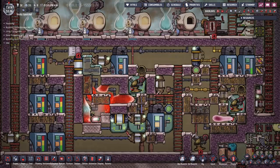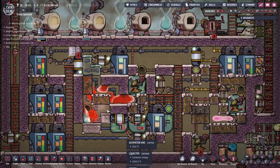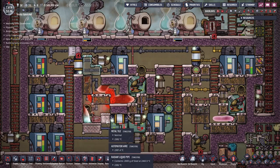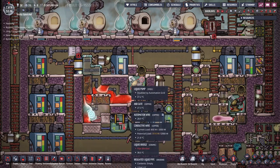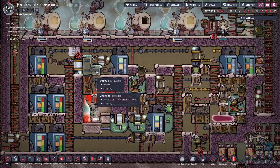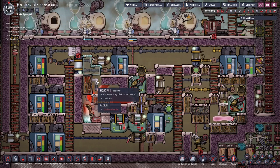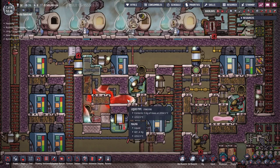Here we have the glass melter — it boils glass to rock gas. This happens in the bottom section, and additional heating is provided by molten steel, which I'll show you the plumbing for in a second. Before that, glass circulates through this window tile made of diamond, which preheats the glass and also helps condense the rock gas down here. This is important because you don't want the rock gas to get too hot and cause this area to boil.